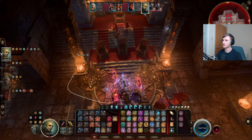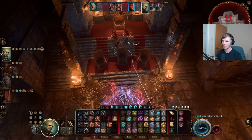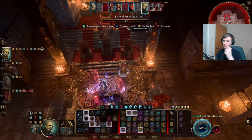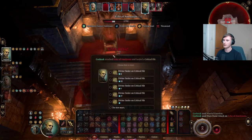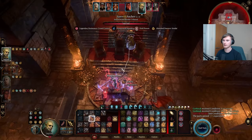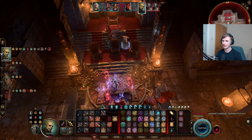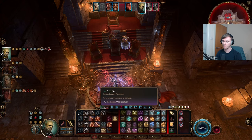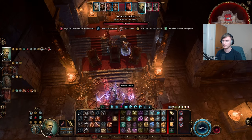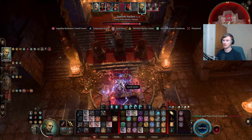Okay so we have our Elixir of Bloodlust, the bonus action Potion of Speed gets the extra action, we do Martial Exertion for the extra attack, we go up here and get a kill - safe with the third level slot. And then because of our Elixir of Bloodlust we get an extra action, so now we have six attacks - just say the Martial Exertion covered one of those. Now we just start salami slapping.